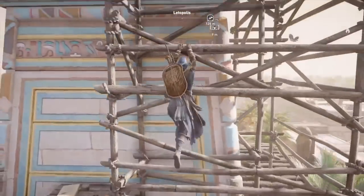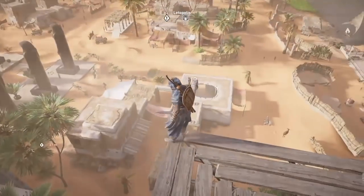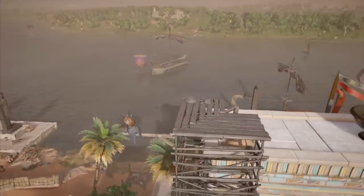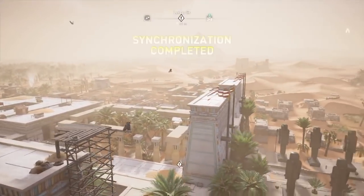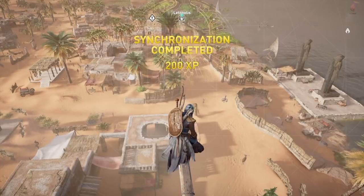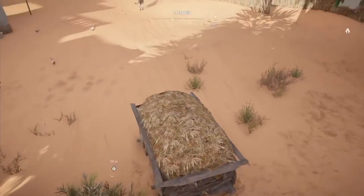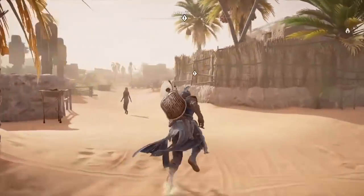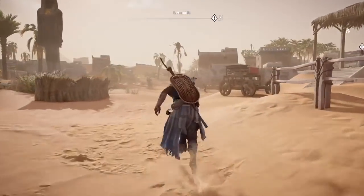Hey there everybody, new viewers, returning subscribers — whoever is watching today, in this video I'm going to be explaining some of the best farming spots and money glitch spots. We're starting with the first three categories: easy beginner level, low to mid level, and mid to high level. There's also a bonus for you guys on how to get money and drachma overnight — set it up to run while you're sleeping, at school, at work, whatever. Please hit that like button, share, comment, subscribe, and turn on post notifications.